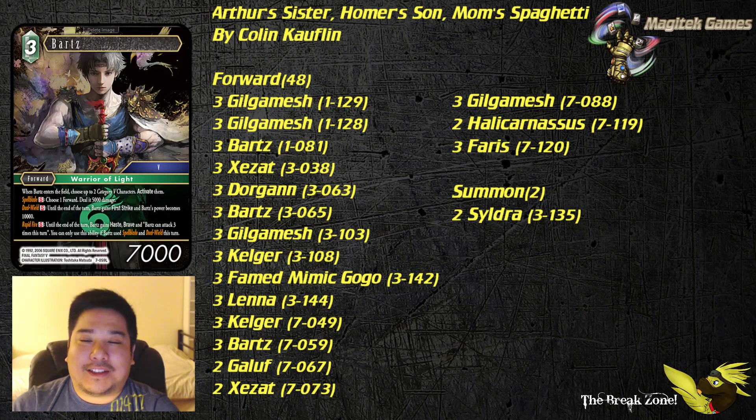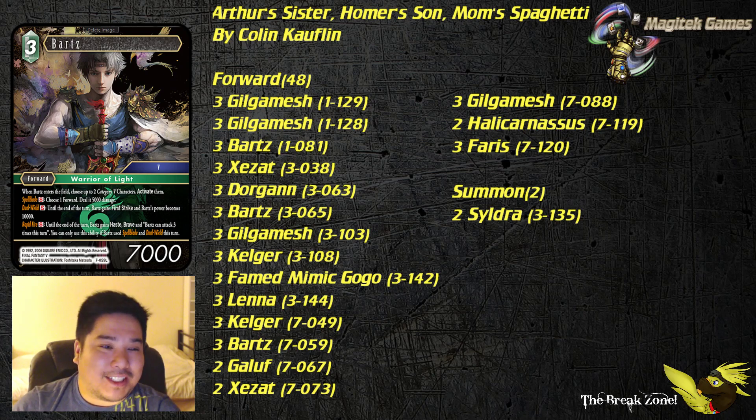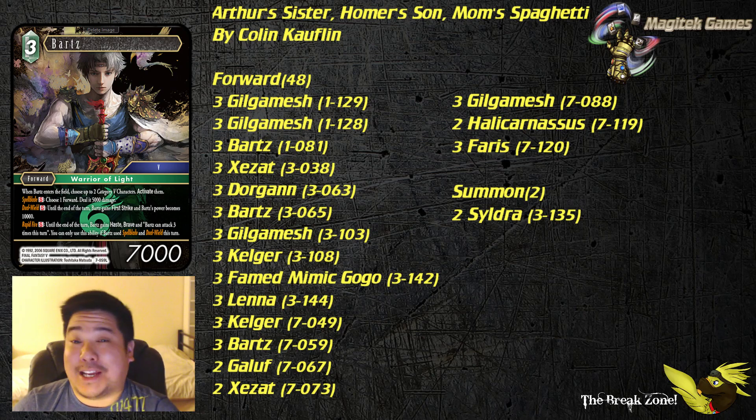Now Bartz — the end-of-field ability is going to be useful since it's characters that reactivate. With so many Bartz in your deck, every once in a while you'll get the nuts where you play it out and pitch three more Bartz afterwards, which is completely insane. At that point you have a 10,000 Fire forward with First Strike, Haste, Brave, that can attack three times this turn and deals 5,000 damage to a different forward — that's completely game-breaking unless they have some kind of removal, which would make you really sad.